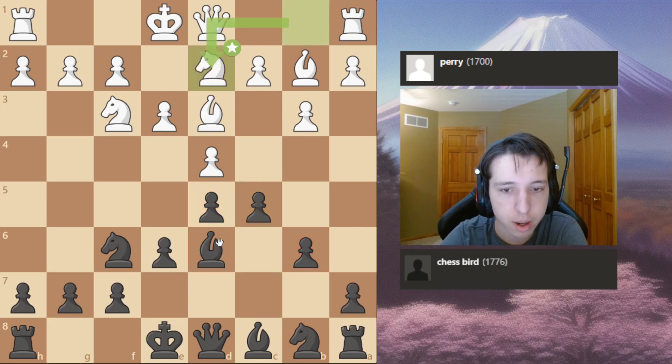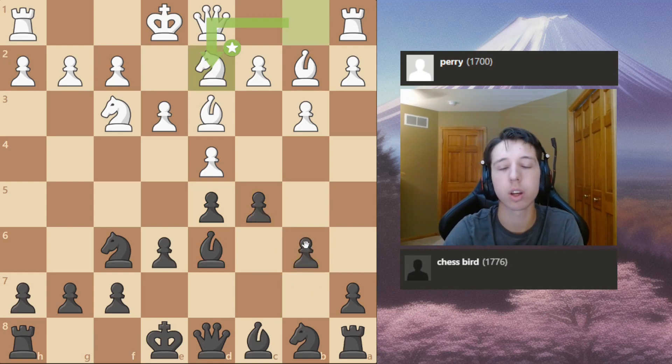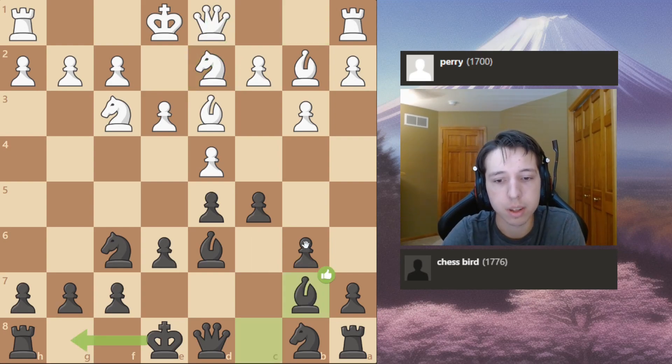Bishop to B2. And here's where I deviate with C5. I analyzed this with the computer and this was like top move almost every time, similar to this position. So that's what I played. B6 supports C5, so I thought it was a good idea just to do it.